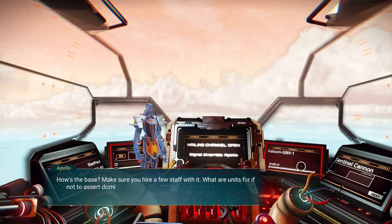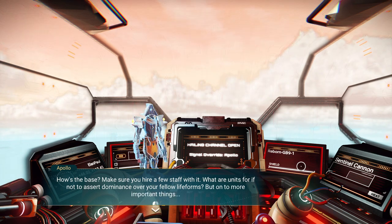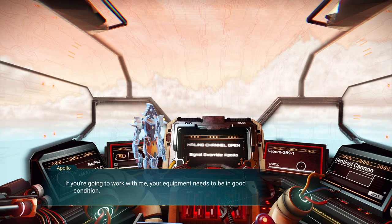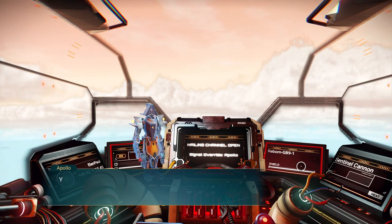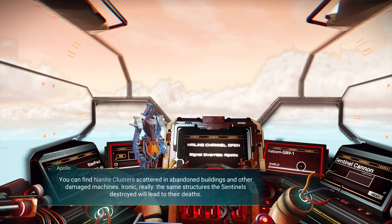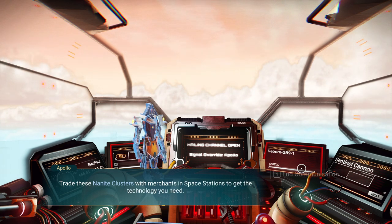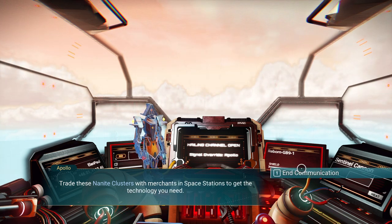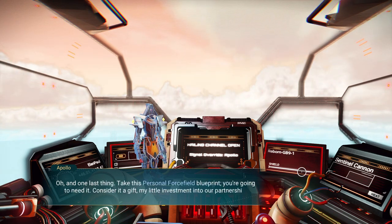Apollo says: How's the base? Make sure you hire a few staff. What are units for if not to assert dominance over your fellow life forms? Your equipment needs to be in good condition - we can't have you dying out there. Not yet, at least. You can find nanite clusters scattered in abandoned buildings and damaged machines. The same structures the Sentinels destroy will lead to their deaths. Trade these nanite clusters with merchants at space stations to get the technology you need. Pick up this personal force field blueprint - consider it a gift, my little investment into our partnership.